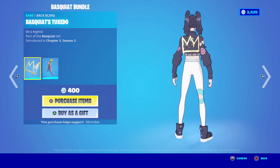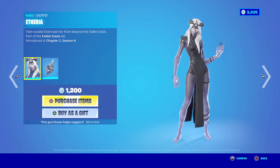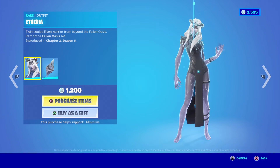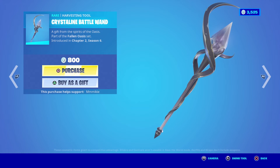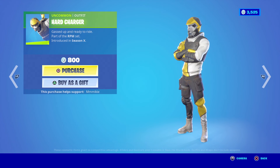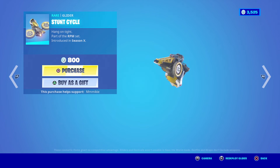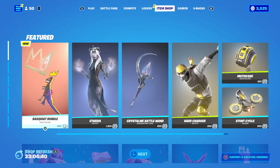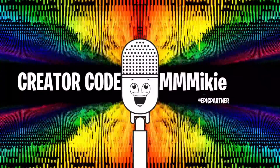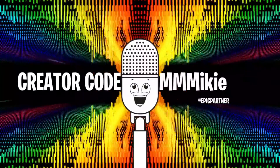They actually do look quite cool. The Etheria outfit with the Crystal Spirit Back Bling is 1,200 — I like that one. The Crystalline Battle Wand Harvesting Tool is 800. Hard Charger outfit for 800, Motocase Back Bling for 200, and the Stunt Cycle Glider for 800. That looks like everything today. You can get any and all of these items using code MIKEYMMMIKIE in the item shop, and some of the proceeds will go to help support the show.